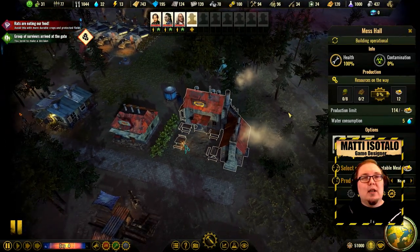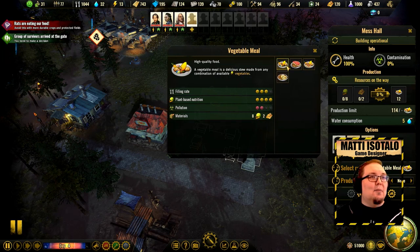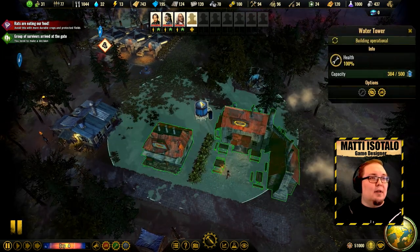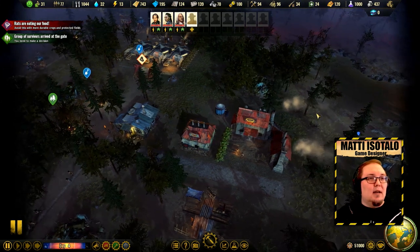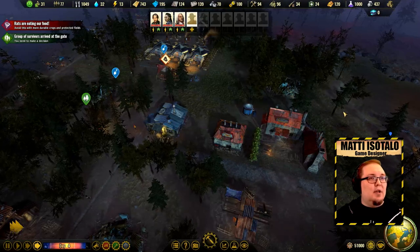With the mess hall, you not only get more out of your meals but also get more recipes — for example the always glorious insect meal, and the mixed meal which uses both meat and vegetables for that nice balanced diet. They all use water to cook, but are otherwise a reliable source in all cases.